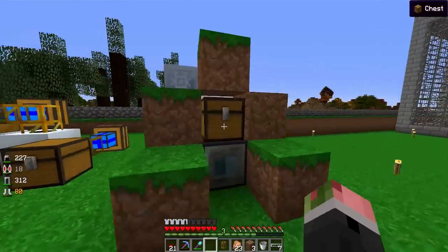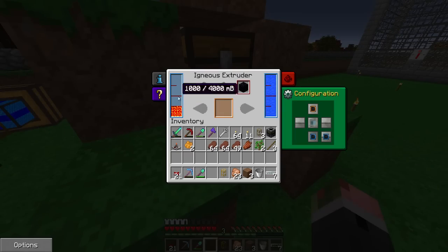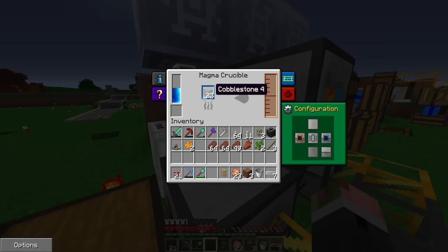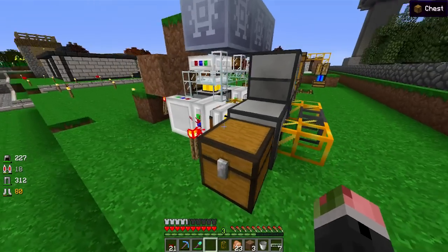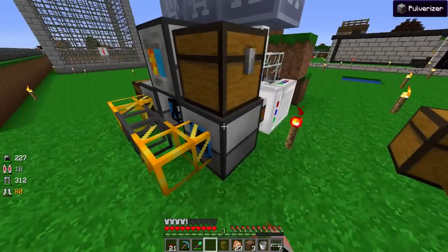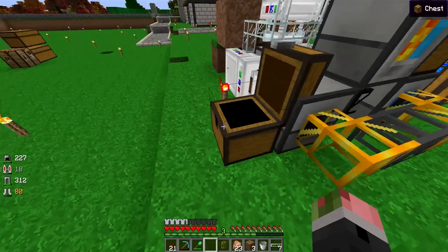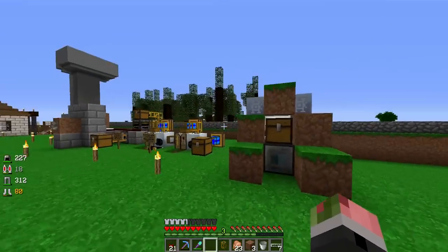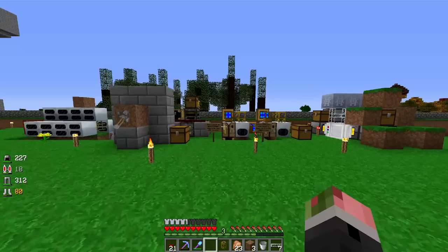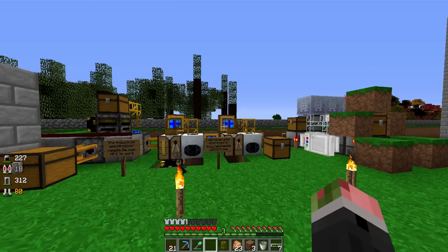Our diamond machine is basically made. The only thing I need to do is make some ender chests to finally complete the build. Lava is being added - that's perfect. I think I can leave these running since flint takes a long time and the sand might build up. I'm going to leave this machine running before I get off.